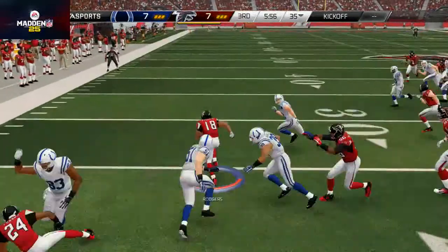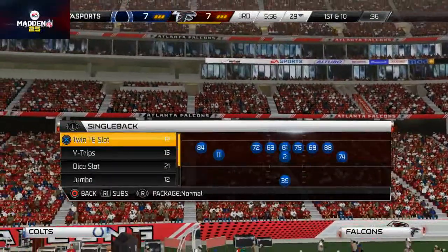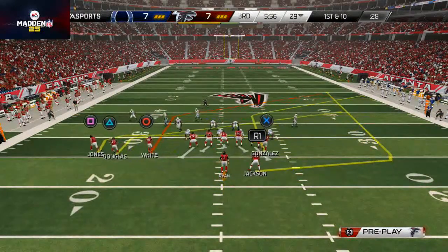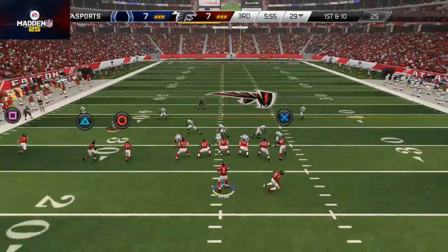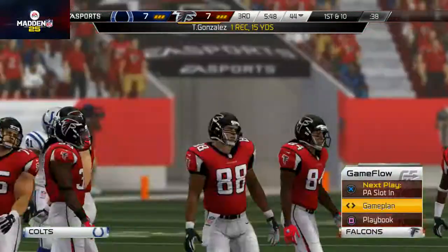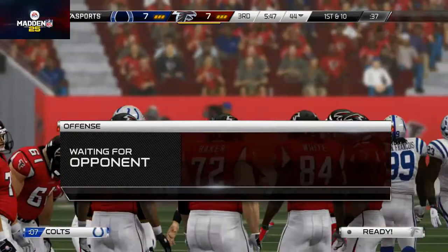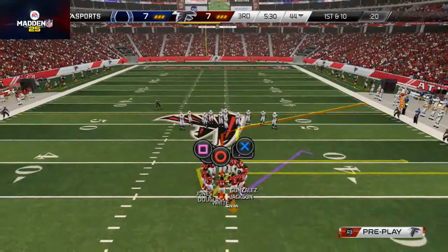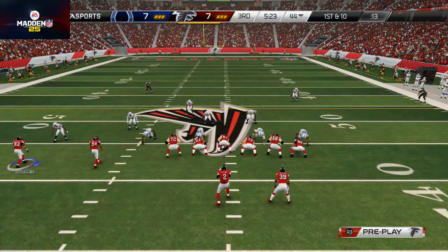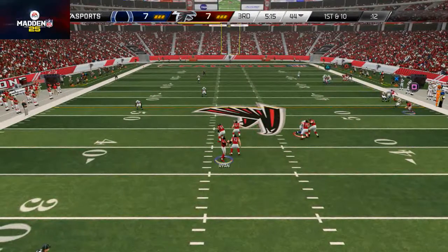There's our kick return tip once again getting us to about the 30 yard line — it typically gets us pretty good field position. Back to the trips tight end offense. His drives have been really long and he's had a lot of trouble moving the ball on me consistently. There's the drive post — man-beating principles with the corner out to the tight end. He sends a heavy pressure blitz and luckily I get rid of the ball quick. I'm going to have to consider checking down more to my man-beater — he's running a lot of press man on the outside.